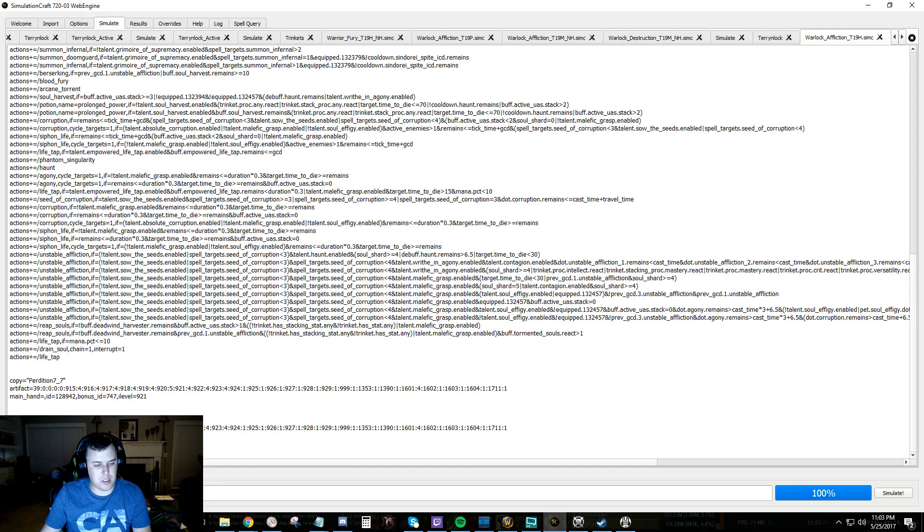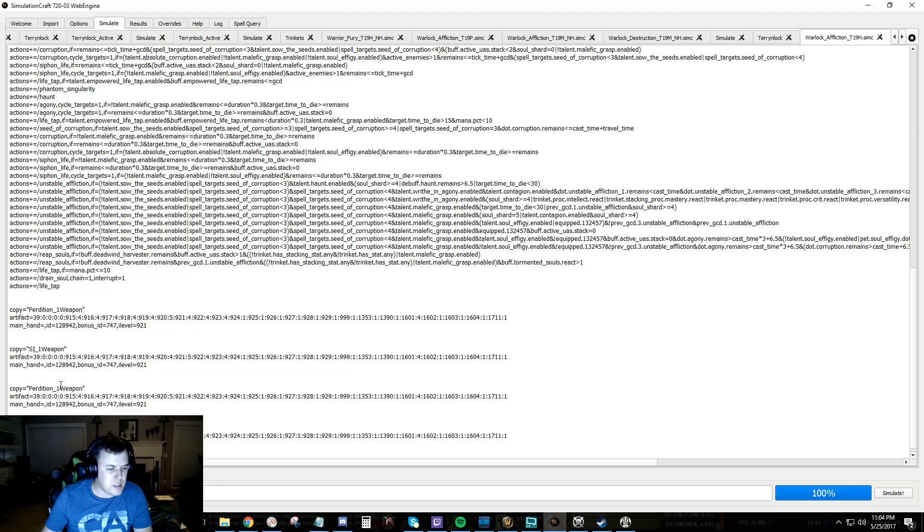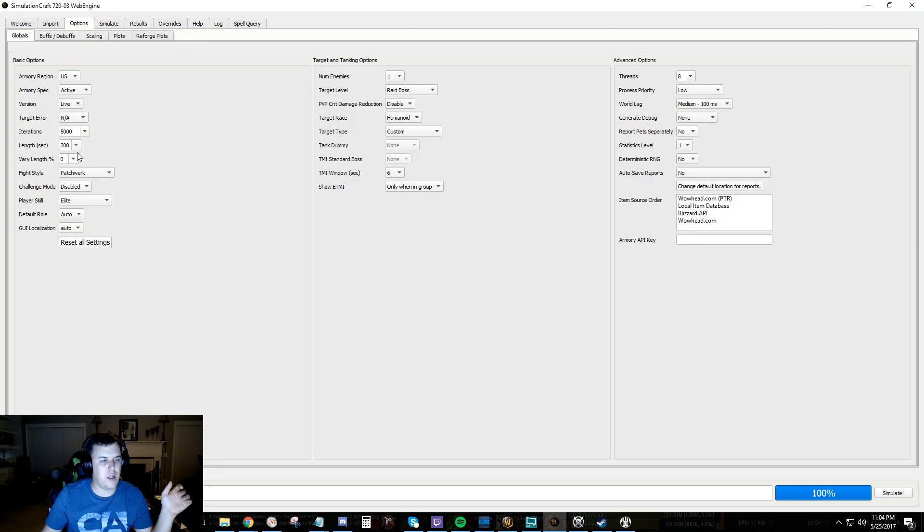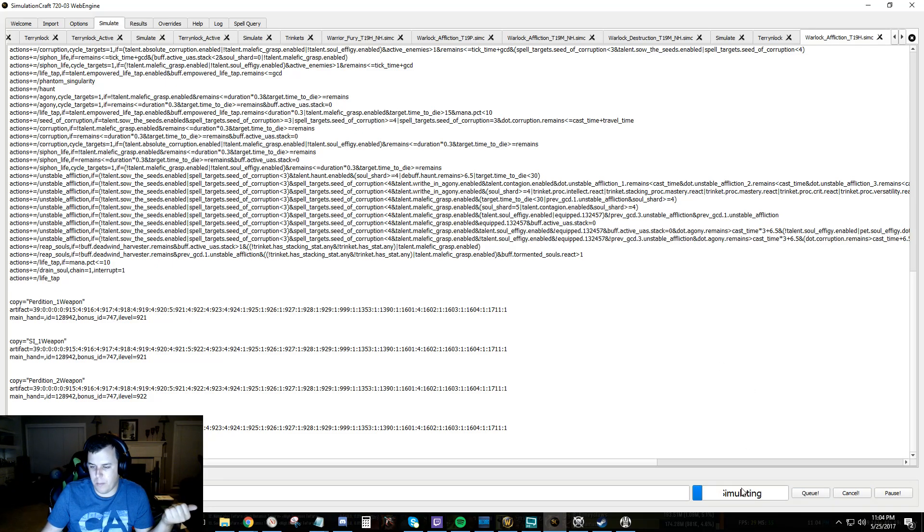We're going to rename these profiles. I'm kind of doing this on the fly, sorry. We'll go ahead and do this — zero, and we'll do two on the weapon on each of these. We're going to go 22, 22. That should be enough profiles. We're only going to do 2500 iterations because I want this to be quick, and we're going to simulate.